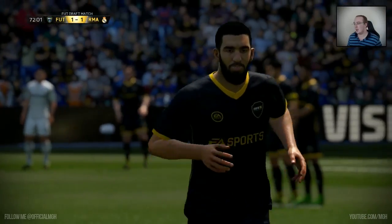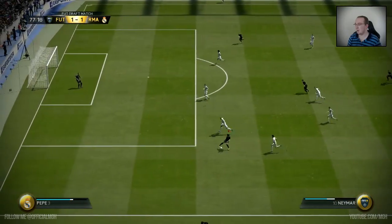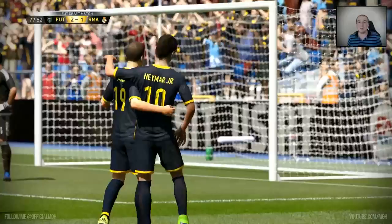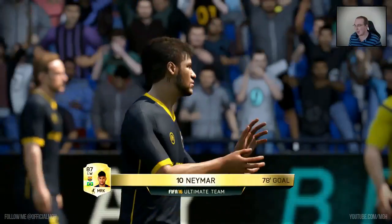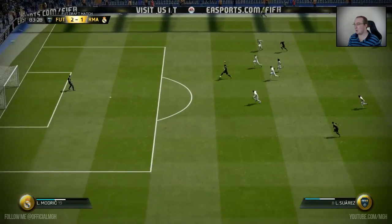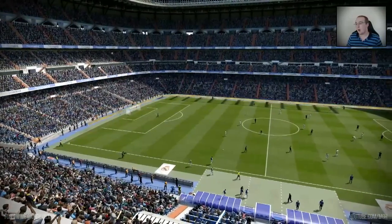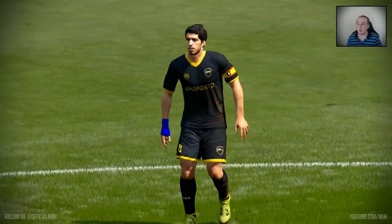Making substitutions: Iniesta off for Fabregas, Turan off for Munir. Let's see how these subs get on in the last 20 minutes or so. Neymar gets through with some lovely skill — comes inside and fires — it's beautiful! Neymar with five-star skills is going to be one of the best, probably the best left winger in the game. Then Munir down the right, a lovely pass to Suarez — and he finishes it! Three-one, game over. We've won our first game three-one, and that was on World Class difficulty.